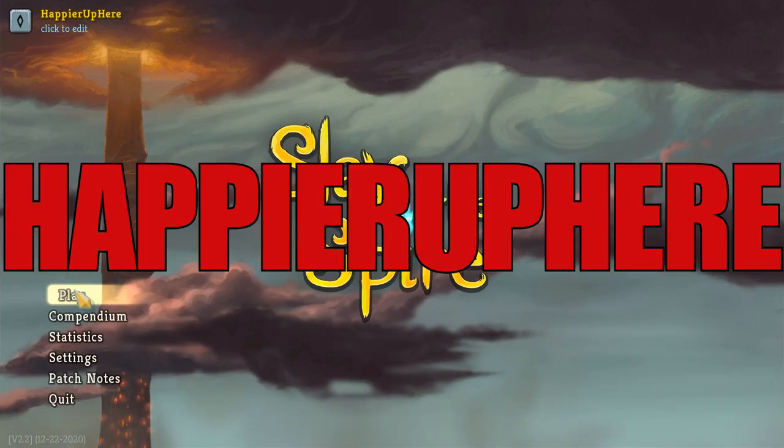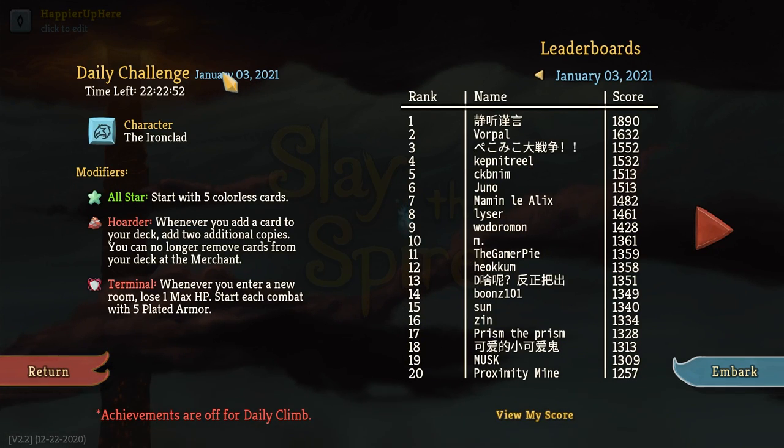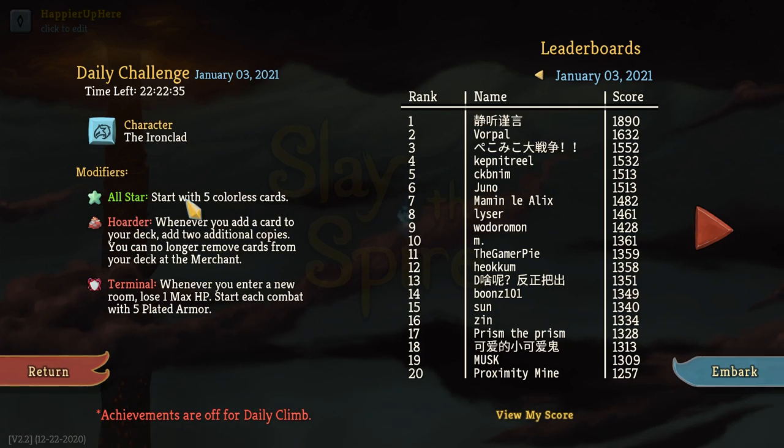Hey, welcome to Slay the Spire. Today we're playing the daily challenge for January 3rd, 2021. The character is the Ironclad and the modifier is All-Star: start with five colorless cards. Hoarder: whenever you add a card to your deck, add two additional copies. You can no longer remove cards at the merchant, and Terminal: whenever you enter a new room, lose one max HP. Start each combat with five Plated Armor.